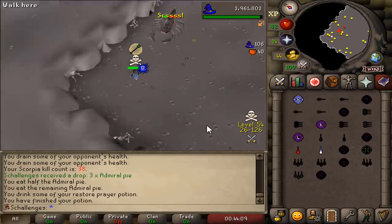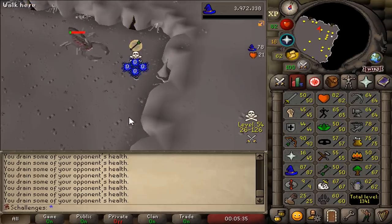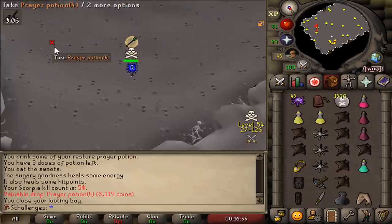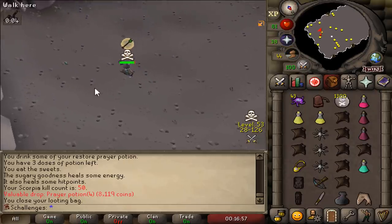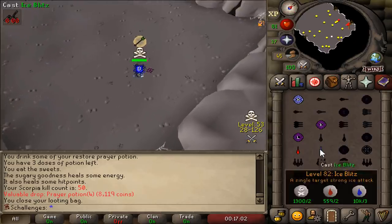Servers are so bad right now! This kill is going to give me 87 Magic - the notification didn't show up. And that will be kill count 50 - we are now officially on the boss high scores for Hardcore Ironman!